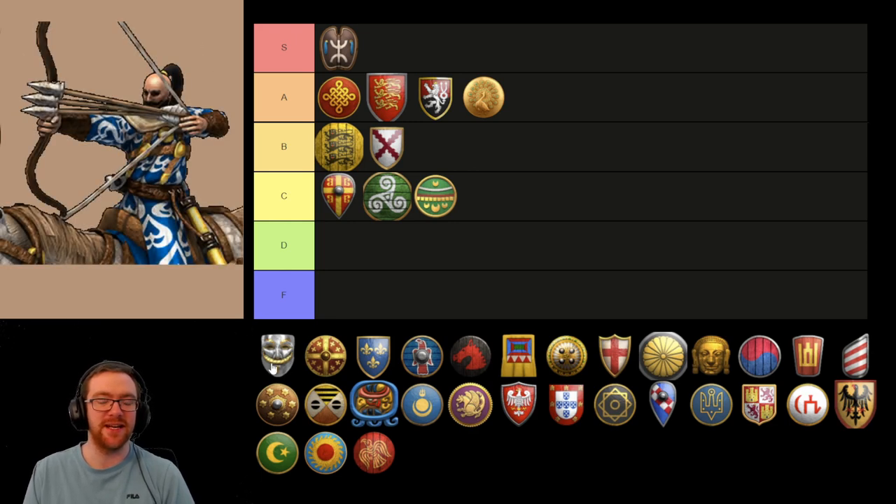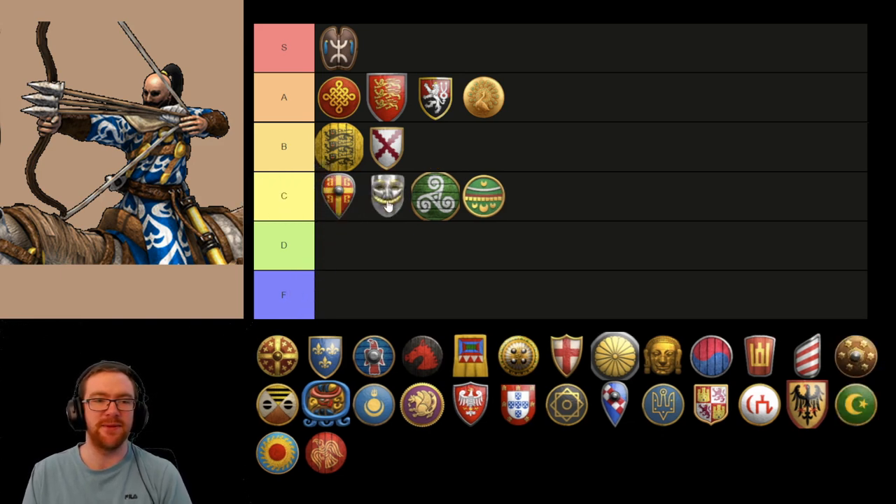Now we have the Kipchak. If we're talking purely Castle Age, I feel like the Kipchak has potential to be like a B or an A tier unit. But once we start talking Imperial Age as well, they do fall off quite significantly and feel very underwhelming all the time. I'm going to place them in the C tier, just above the Byzantines.